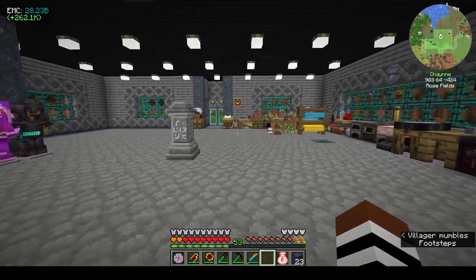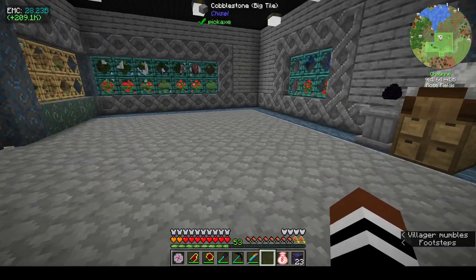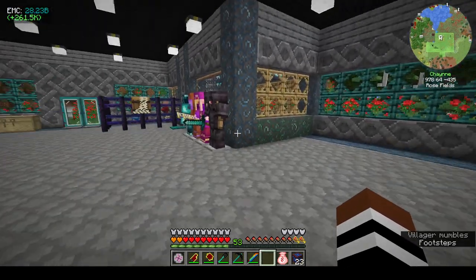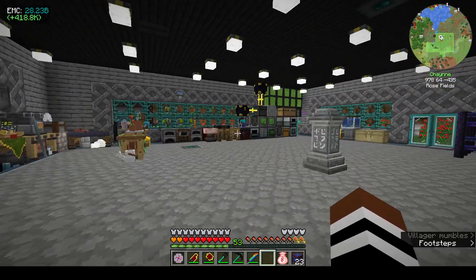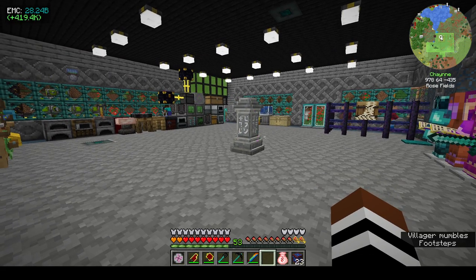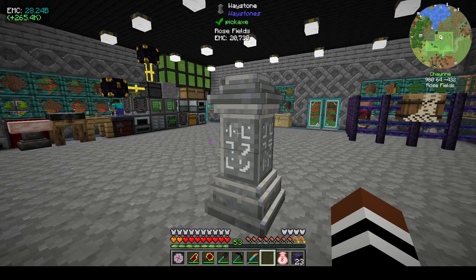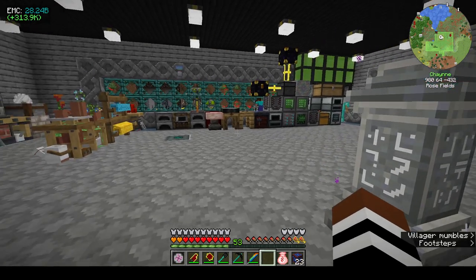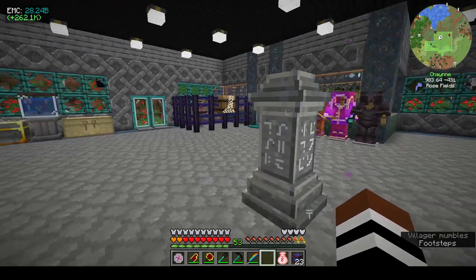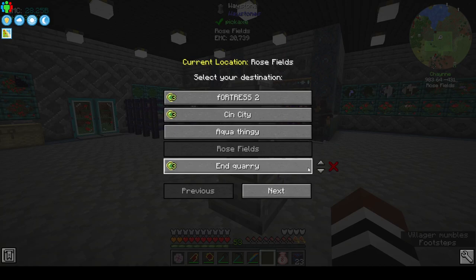Hi, this is Shane and welcome back to episode 21 of Project Architect. There have been a few changes since the last episode. The first major change: I went and put Waystones into the mod pack. I know you have waypoints on the map and the teleporters from RF Tools, but I really don't like them. I prefer Waystones — I think it's a mod that should have been in this pack from the start. It makes it so much easier, especially if you're focusing on building.